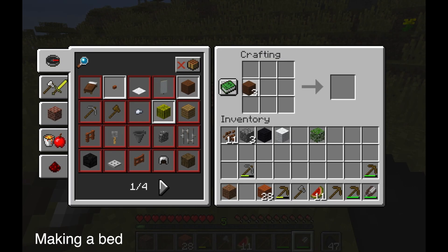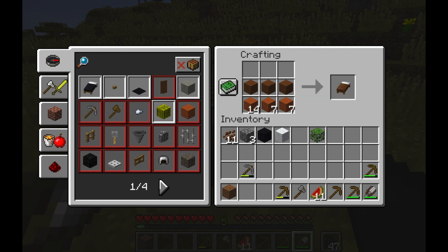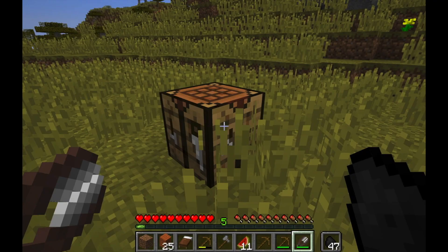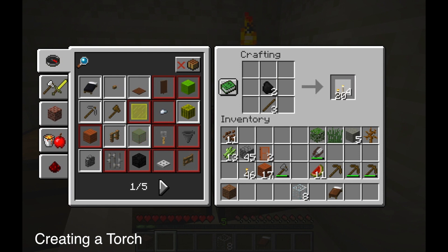Use the shears on the sheep to take the wool. You put the wool on the top row and the wooden planks on the bottom row to create a bed. Beds are very important because you can sleep during the night time so you aren't ever around any monsters.